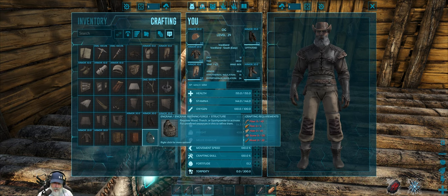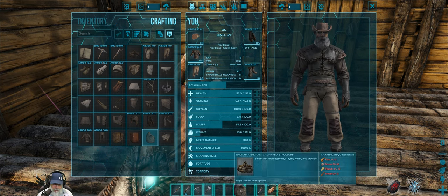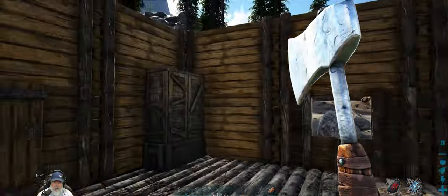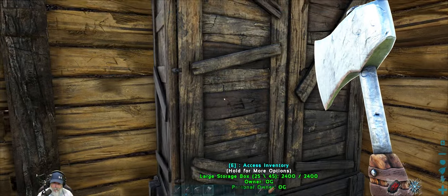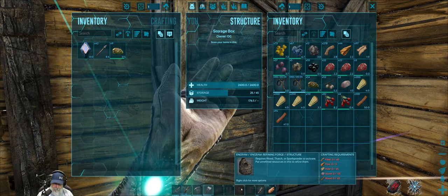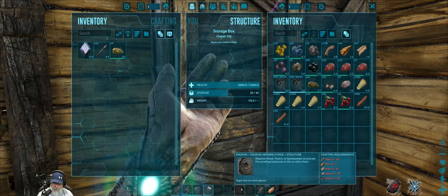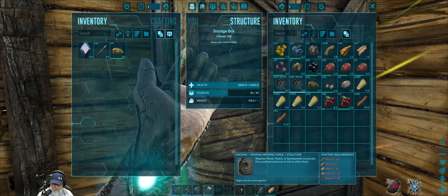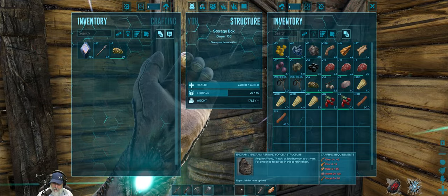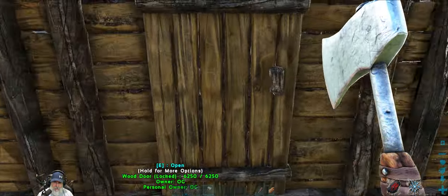So what do we need for the forge? We need fiber, flint, hide, stone, and wood. We've got enough fiber, enough flint, enough hide, and enough wood. So yeah, we just need to go get some stone. Let's hop on out here and make sure there's nothing around that wants to eat us.